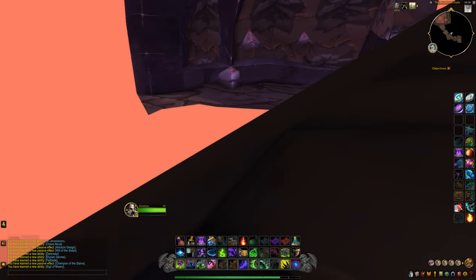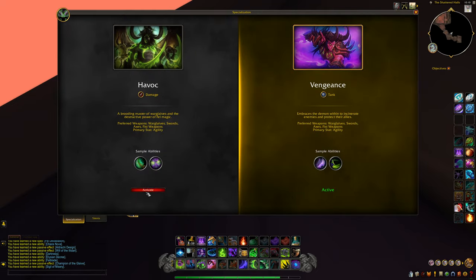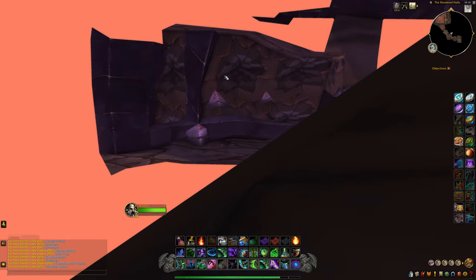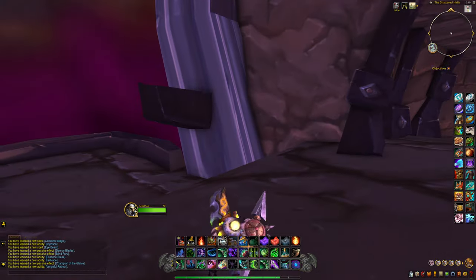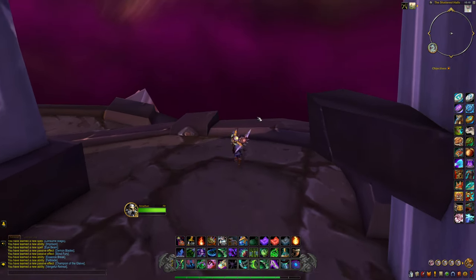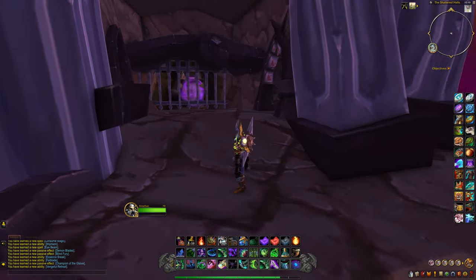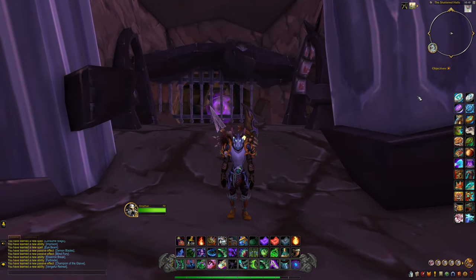That's really how I got out. You can just place a toy down like the Seesaw or the Storm Griffin. What I'm going to do is actually switch over to Havoc, so we have Fel Rush, and what we can do is just fly straight over here. And there we go — we're officially outside the map. We can un-small ourselves, and there we go. I will see you guys in the normal OOB video. That is how to escape out of the Shattered Halls. Take care.